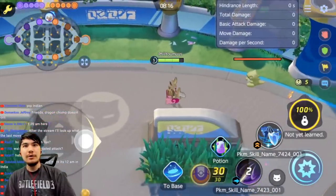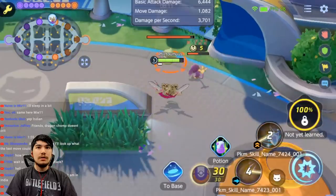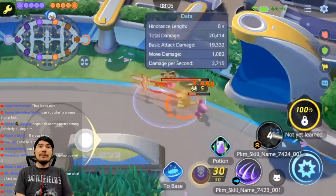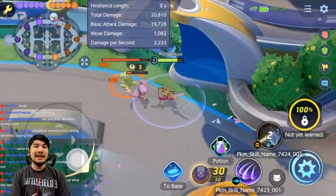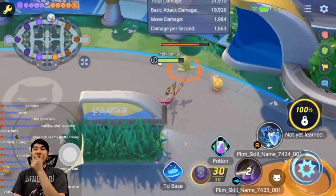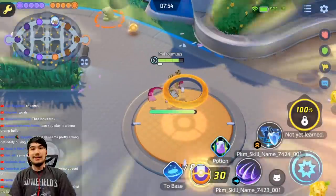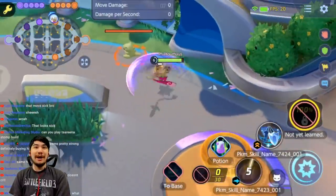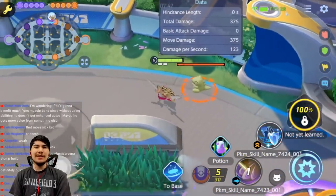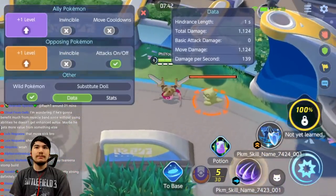Whoa — what the heck was that? Shadow Claw has like a three-part Cinderace-style combo attack — it reminds me of Dragon Paw as well. Let's try it on the dummy. There's a knock-up at the end! This is like Garchomp — it literally has a Garchomp combo in one move. It slashes and knocks up at the end. I think I just saw a crit! Scope Lens — Aegislash might run some Scope Lens. That looks powerful.